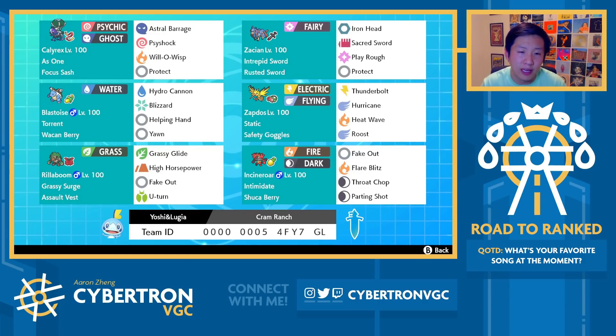Finally, to round out the team, you've got Assault Vest Rillaboom with U-Turn and High Horsepower — no Wood Hammer, keep that in mind. And then Chople Berry Incineroar, a really classic set. Chople Berry helps a little more against Pokémon like Landorus-T as well as Groudon. Overall it's fast-paced offense, but you've got a good amount of bulk on Pokémon like Blastoise, Zapdos, and Zacian. With Focus Sash on Calyrex, you can often take multiple hits as well.